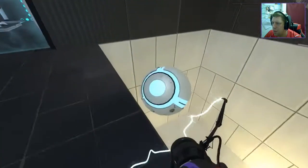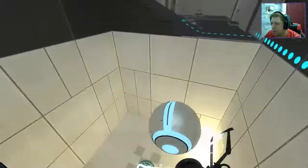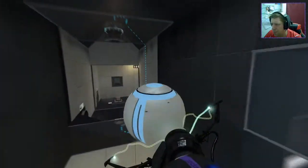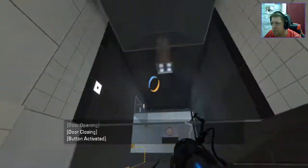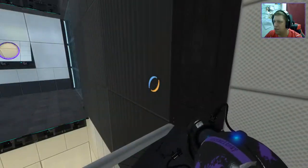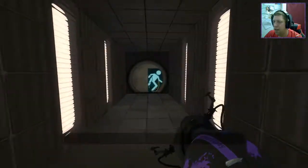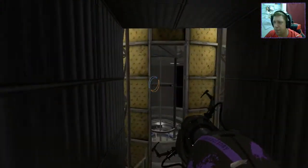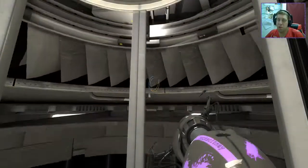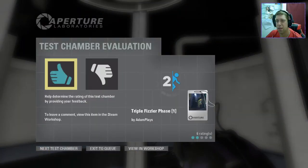Yep, there we go! All right, it wasn't particularly clear that I had to do that, Adam, so I don't know if there's a way you can improve that at all, because the dropper is off screen so you don't really know what you need to do unfortunately. Other than that, massive improvement - puzzle isn't broken. Not that I broke it anyway. Good use of no portal gun, mono portal gun, and dual portal gun - so yeah, I think you have earned a thumbs up.